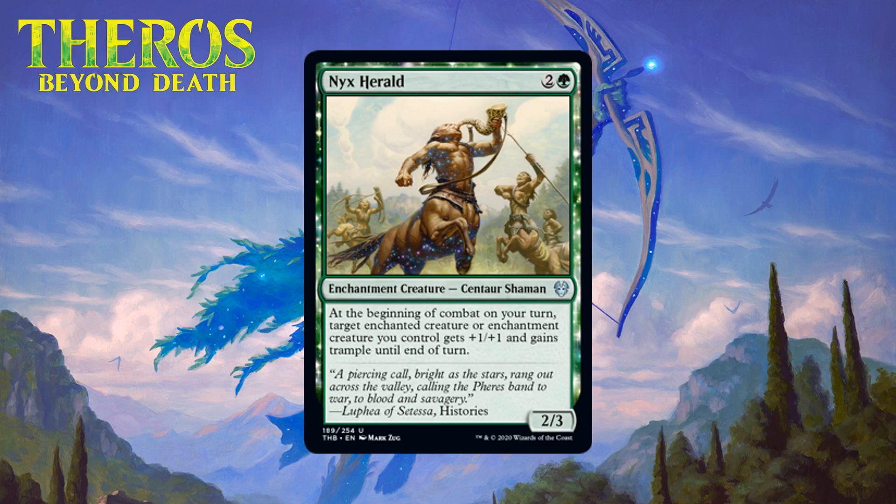Next up we have Nyx Herald, which for two generic and a green is a 2/3 enchantment creature centaur shaman at uncommon. At the beginning of combat on your turn, target enchanted creature or enchantment creature you control gets +1/+1 and gains trample until end of turn. The ability to give +1/+1 to one of your enchantment or enchanted creatures every turn might not seem like much, but effects like this always play pretty well — you can pump whichever creature will most benefit. Even if you have zero enchantment creatures or auras other than the Herald, it can still pump itself, effectively making it a 3/4 with trample on your turn for three mana. The fact that it doesn't need help to be good but can be even better with enchantment creatures means this is worth considering taking first sometimes — giving it a B-.